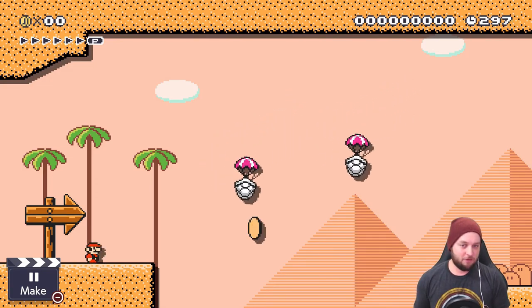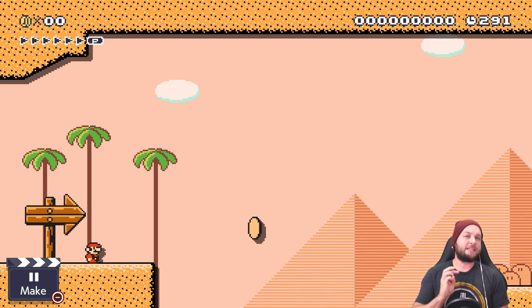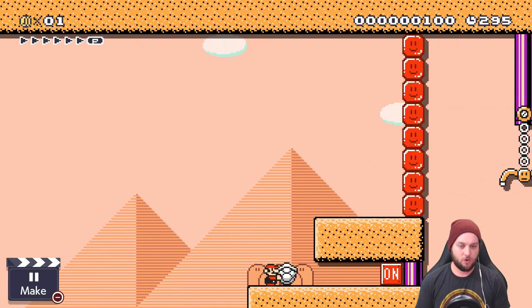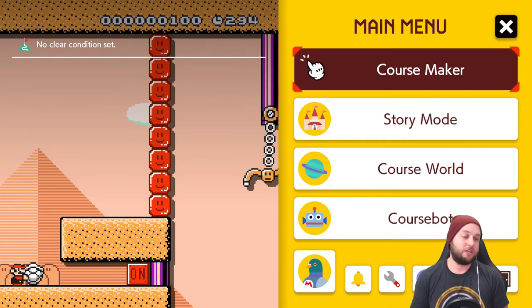The trick in this level involves the shells that you can see flying around right now. Basically, a trick you need to know is that if you hold the run button you will grab the shell, and if you don't hold the run button you will go inside the shell. That's really important for the first trick, since you need to go inside the shell, let go of the shell, jump out of the shell, and grab the other shell while holding the run button.